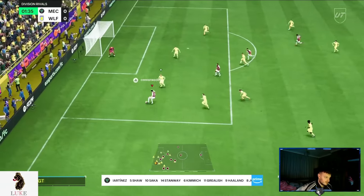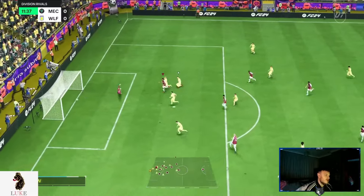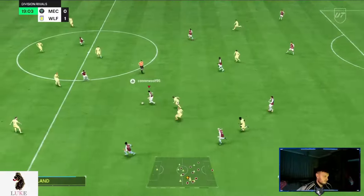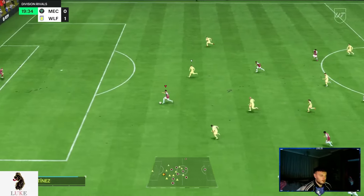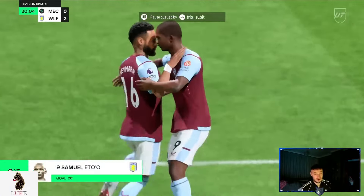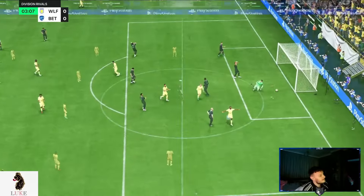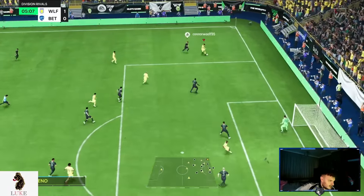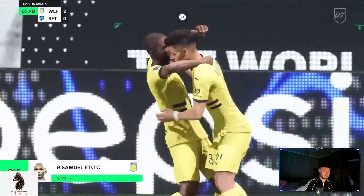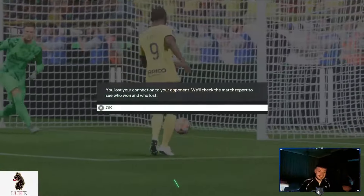You see my left centre midfielder getting forward, playing a lovely ball inside. Beautiful from my right centre midfielder — that's why I love having him on balanced attack, so he will get forward and score goals. A perfect example of the striker — so cheeky and beautiful. My opponent is probably going to rage quit as well. Samuel Eto'o! You see the left back here on during the attack and overlap, plays a lovely ball across — that's why I love that instruction. That was some appalling defending from our opponent; he just let me have the byline. And he's gone. Bye bye.